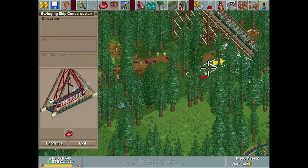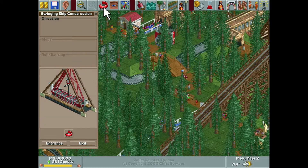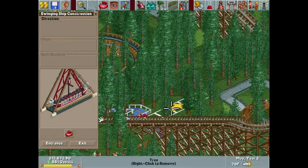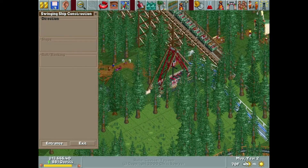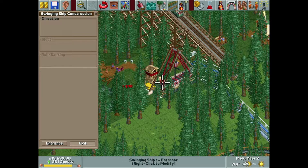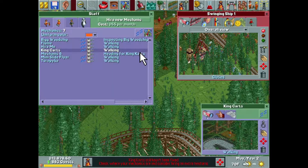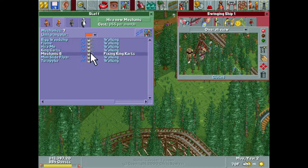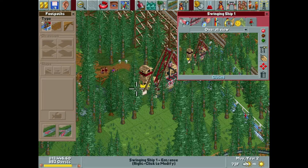I'm thinking how cool would it be — I've been complaining since the start that we don't have a lot of space in this park purely because of how many trees there are. However, this game is not realistic enough that trees go underground. So I'm thinking we unlocked a mine train coaster last episode — how cool would it be if we did a ride entirely or almost entirely underground? Having a mine train coaster kind of primarily underground — I think that could be really cool actually.